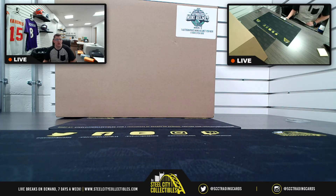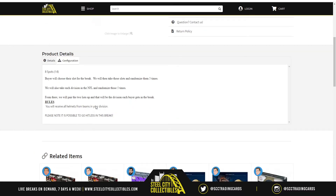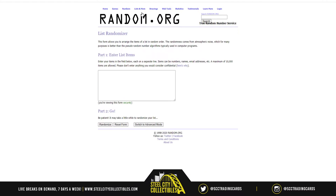Our next break is the 2020 Gold Rush Autographed Mini Helmet Football Edition Series Three — a 12-box case. This will be a random division group break. We have eight divisions that we will randomize along with our eight names. Once we randomize the names and the NFL divisions, we will then pair up the two lists. Whatever division is next to your name, whatever helmet is of a team from that division will be the helmet you receive. Let's go to random.org to generate a new list.